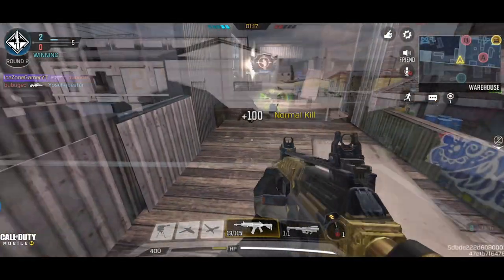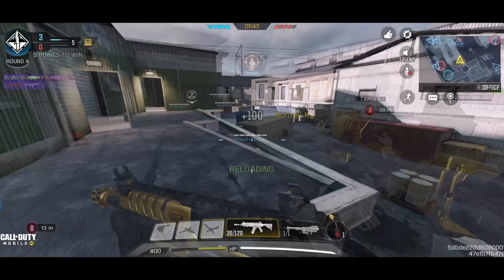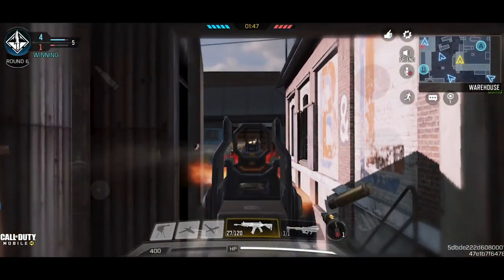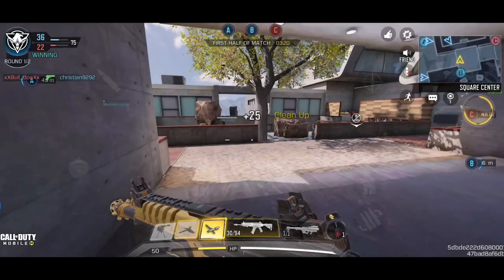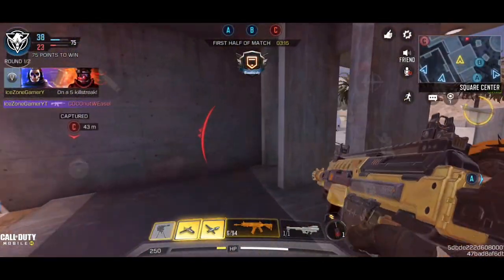Drop time is calculated when switching the weapon to another weapon, and raise time is calculated when switching it back. Basically, they indicate how long it takes to switch the weapon. So it is quick to switch HBR to another weapon, but slow to switch it back. Now let's take a look at the damage and range of this weapon to see how it performs in terms of time to kill.